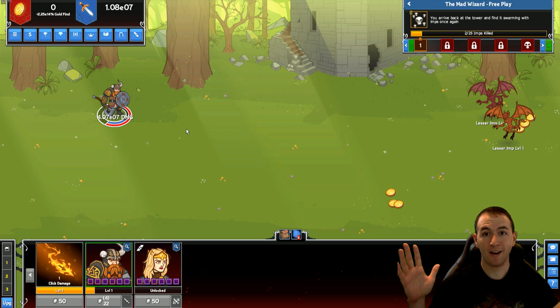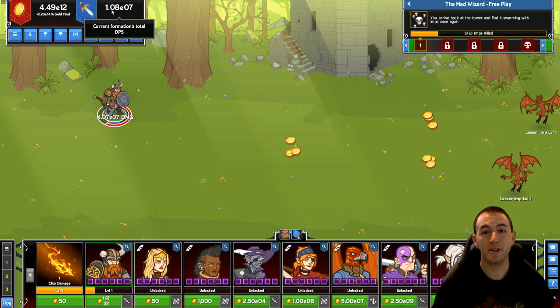So new screen, everything's new. Over here you'll have your current amount of gold — you just pick up a little bit of gold and then all of a sudden, boom, got some money.